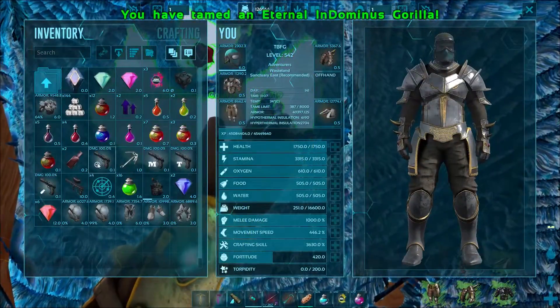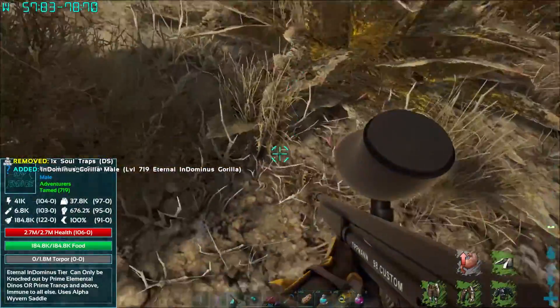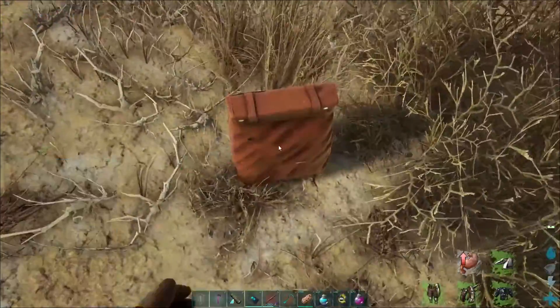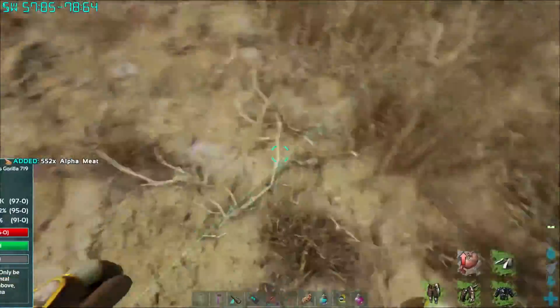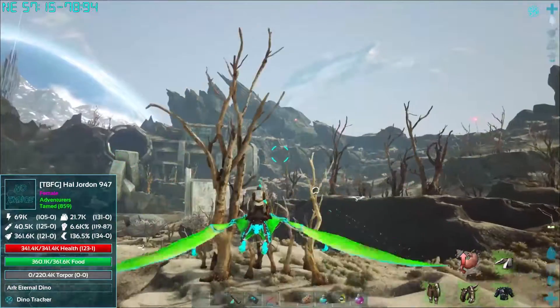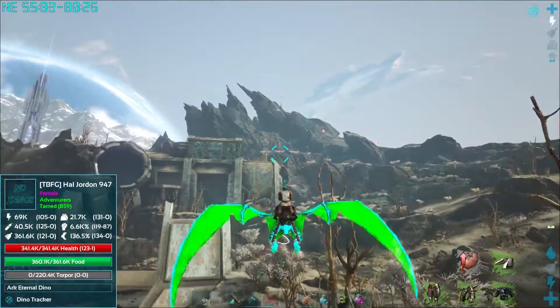Wow, we can see through him — that's not weird at all. Come be my friend. We are going to 4785, that's where the Alpha Corrupted Rex should be. Almost there, right out here in the wasteland. We could have teleported to Goat's base — Goat actually built a really cool base inside of there.